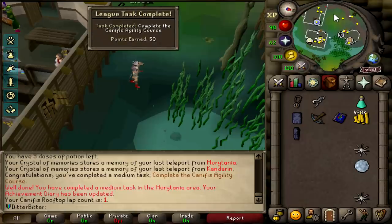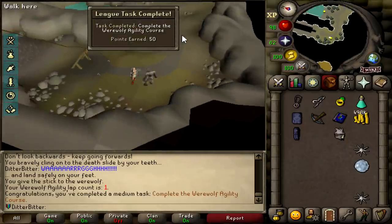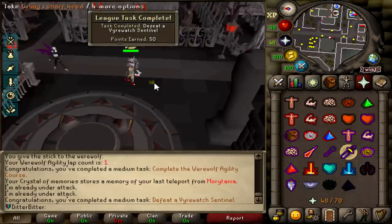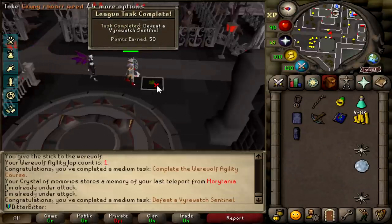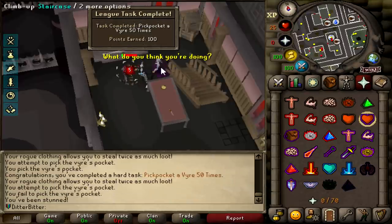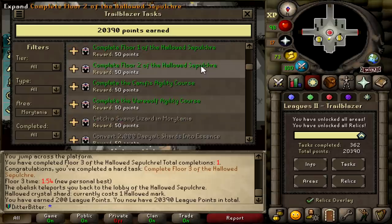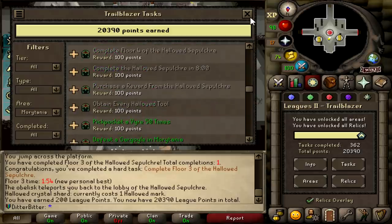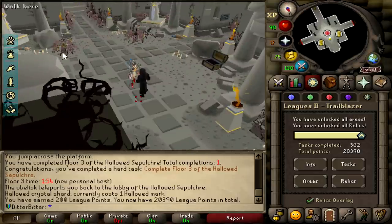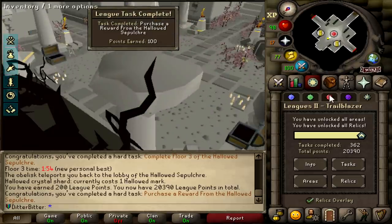That is 50 points for completing the Canifis Agility Course, and 50 points for completing the Werewolf Agility Course. Another 50 points there for defeating a Firewatch Sentinel. And that is pickpocketing a Fairy 50 times - 100 points. I almost died! We are storming through the Morytania points. We got 50 points from all these Agility Courses, and then 100 points from Floor 3 for the hard one. If we trade this guy and buy one of these, it's another hard task done - 100 points just like that.